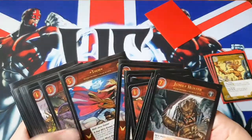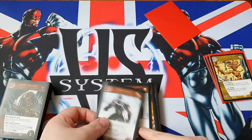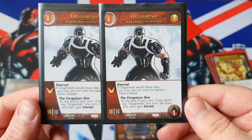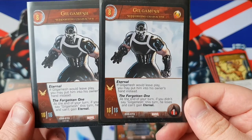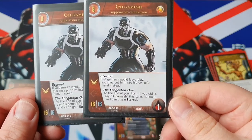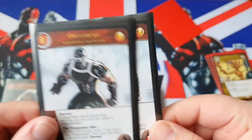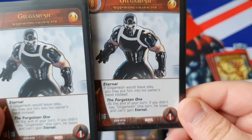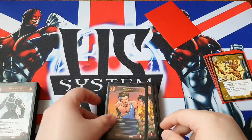Two copies of Gilgamesh. He's an 8-cost Avenger and Eternal, 16-16 flying with 1 health. If Gilgamesh would leave play, you put him into your owner's hand instead — so if they do manage to beat over that 16-16, he's coming back next turn anyway. He has the keyword 'The Forgotten One': at the end of your turn, if you didn't say Gilgamesh this turn, he loses and can't gain Eternal. So what you need to do is play this man and say his name. Gilgamesh is one of the best 8-costs in the game.